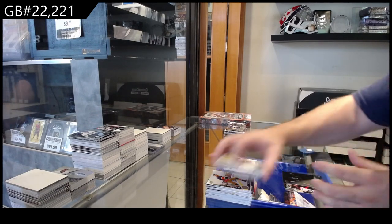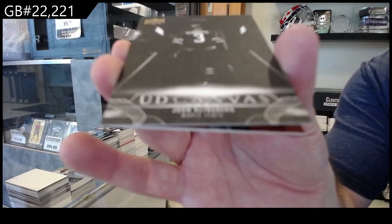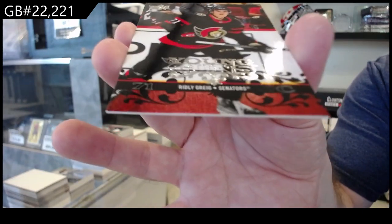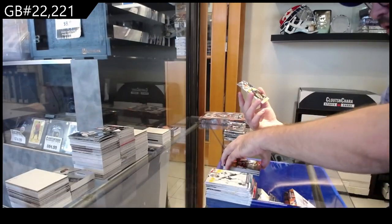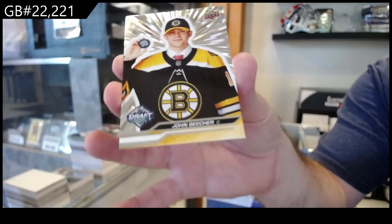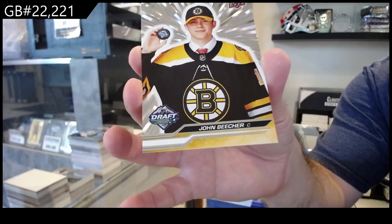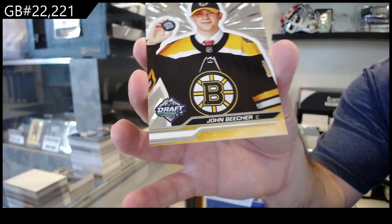Wow, what a pack here — oh my gosh! We've got a black variant Canvas of Klingberg for the Maple Leafs, a Retro Young Guns of Ridley Greig for Ottawa, and an Outburst Silver First Draft of Beecher for Boston. That was like a super pack!